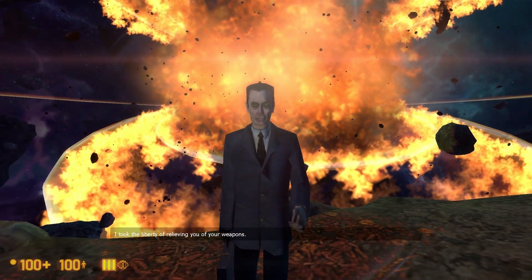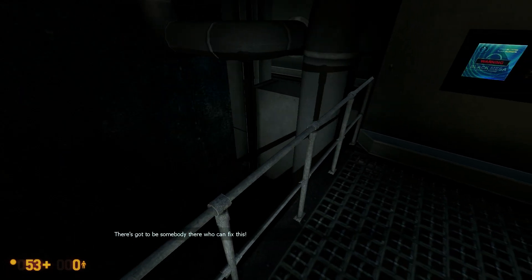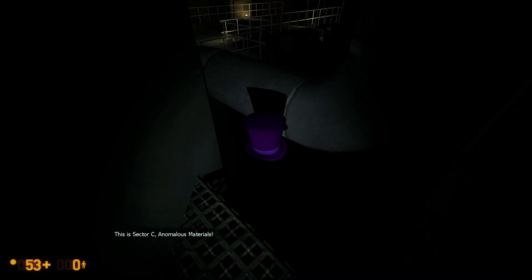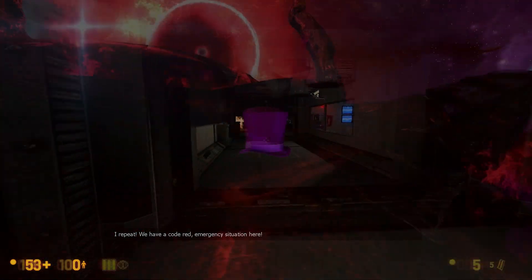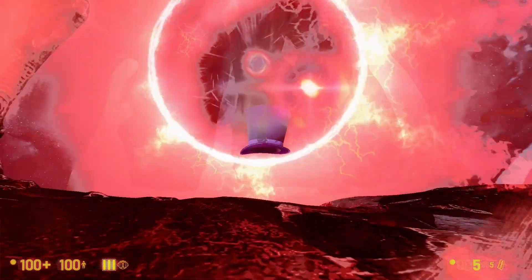Just like in Half-Life, the G-Man will come to greet Gordon Freeman and praise him for his efforts. But if you're willing to make an even bigger effort throughout your adventure, you could always spruce up the ending and make it a little more interesting. During chapter three, known as Unforeseen Consequences, you can find a secret purple hat, and if you are crazy enough to carry it all the way through to chapter 18 and drop it into the portal before the final boss, then this will happen at the end.